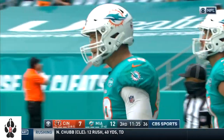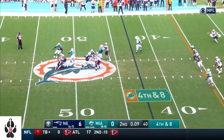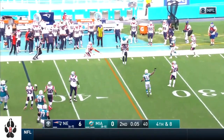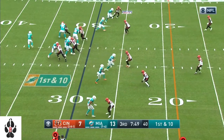Tua goes 5 for 6 on the drive and Miami takes the lead. Looking from the gun on fourth down, Tua by Loa, throws, and a first down — catch made by Patrick Laird. This half, Tua is 8 out of 10 for 117 yards.